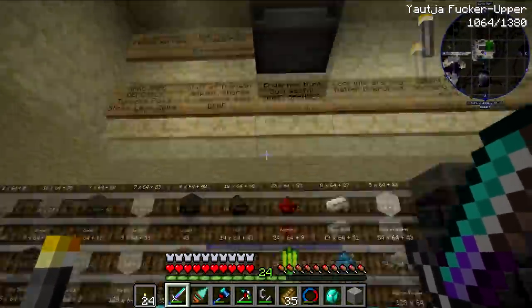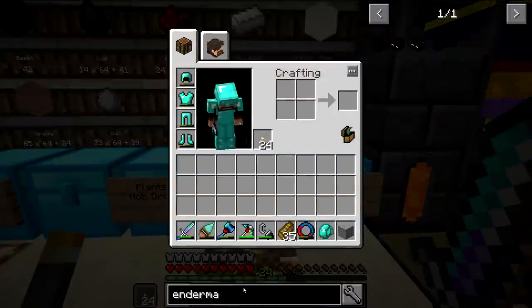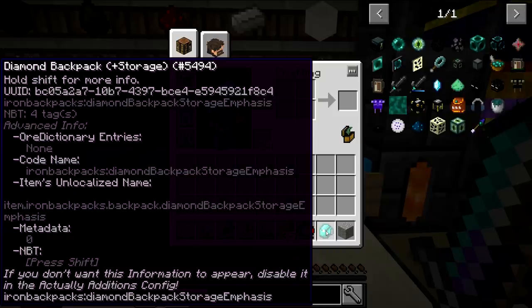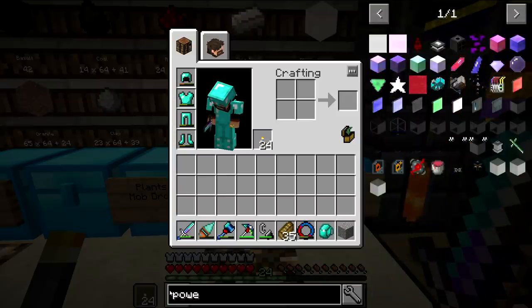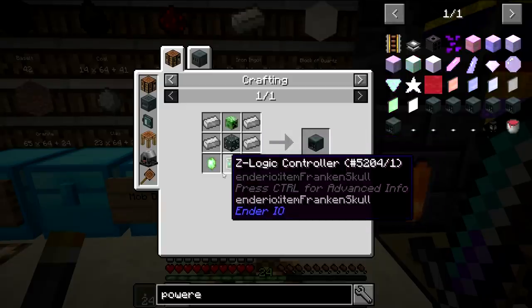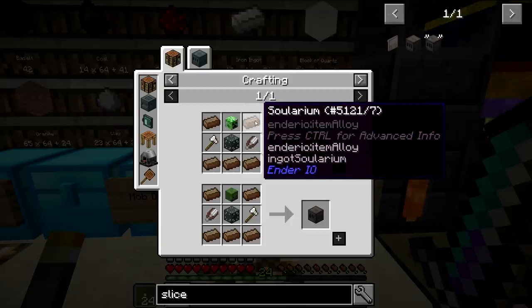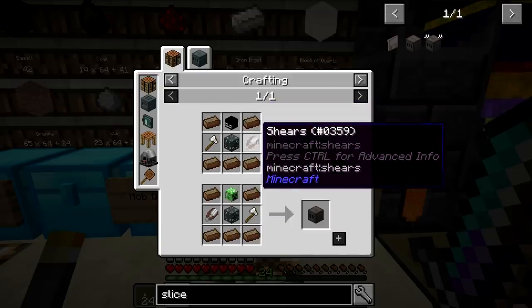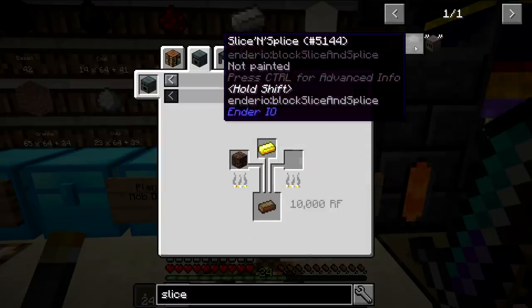What I wanted to do today was make an enderman spawner. The process involves using EnderIO to do so. The way it works, I think, is we need to first make a powered spawner, which requires a slice and splice. The slice and splice requires a bunch of solarium, which is pretty easy now since we have access to the nether realm. It just requires gold and soul sand.